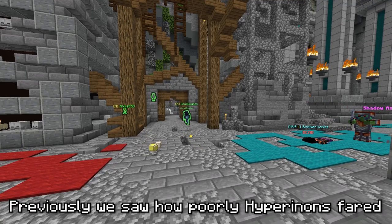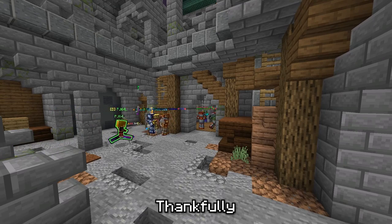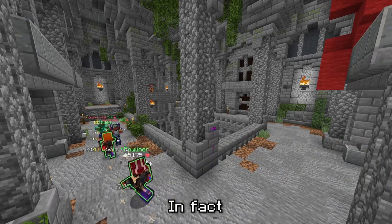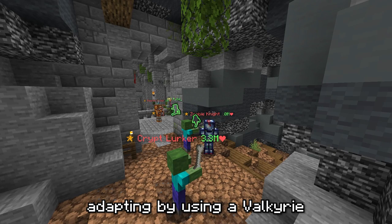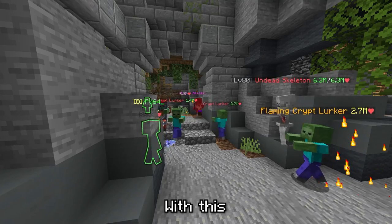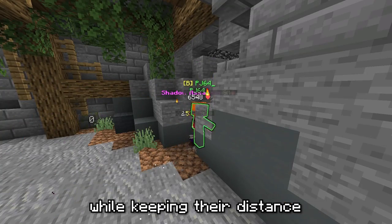Previously, we saw how poorly Hyperionons fared in the catacombs' biggest challenge: Master Mode. Thankfully, Axe of the Shredded Enjoyers could not be more of a polar opposite. In fact, they perform better in Master Mode than ever before, adapting by using a Valkyrie in addition to their irreplaceable axe. With this, they can very easily melt even the strongest of many bosses rather quickly, while keeping their distance.